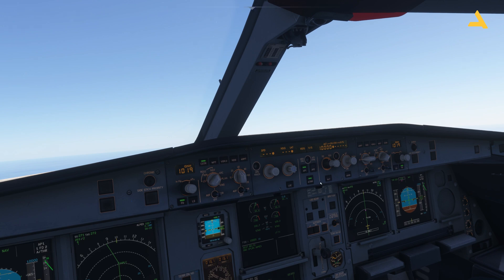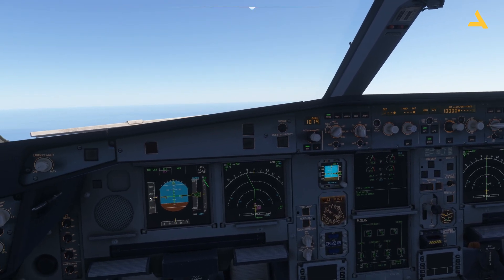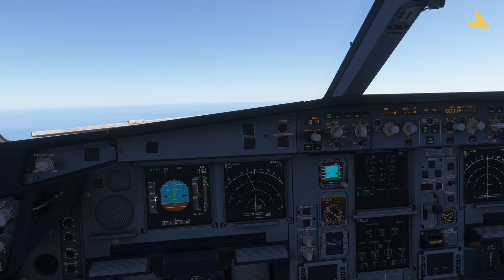There is also a vertical speed mode. Right now the plane is giving priority to speed — it locks the speed but changes the vertical speed, so the climb rate keeps changing throughout the flight. As the plane goes higher the air gets thinner, so the vertical speed has to be reduced.